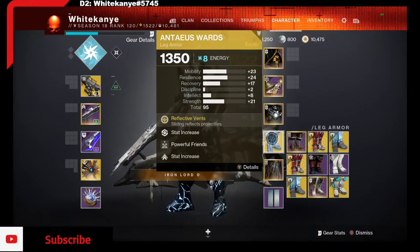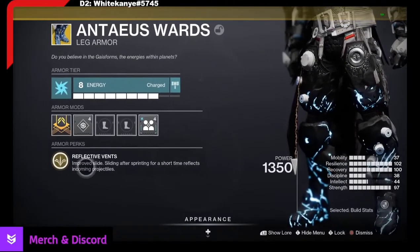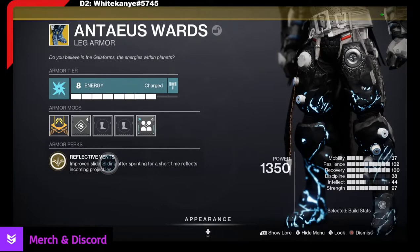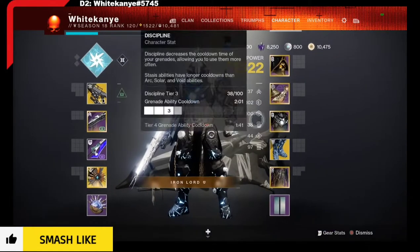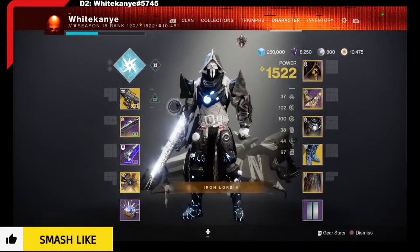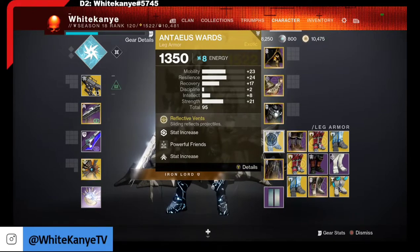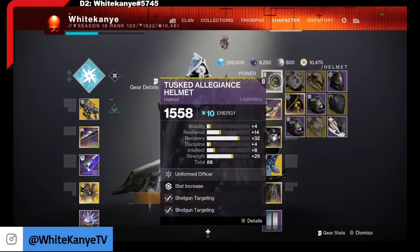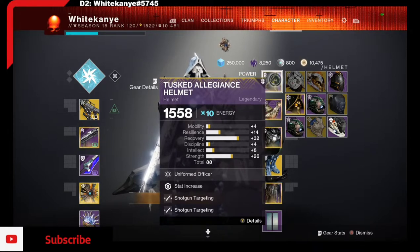Very important — we've got Antheus Wards. Sliding reflects projectiles. Let's read the full description: Improved slide. Sliding after sprinting for a short time reflects incoming projectiles. What's really cool: you're running Juggernaut and you have a shield, you're running 100 resilience. Then once that shield breaks and your class ability goes away, you slide — now you have another shield that is actually reflecting their bullets, sometimes even hitting them and getting you close enough to hit a shotgun shot.